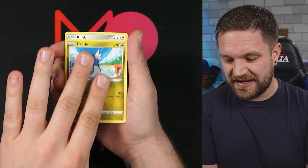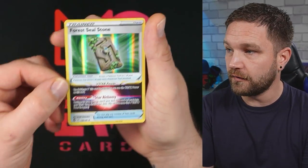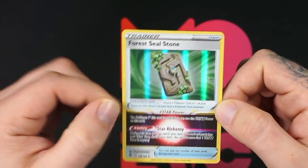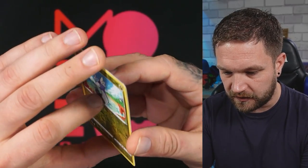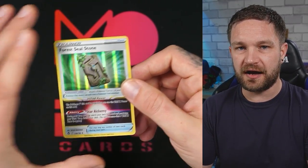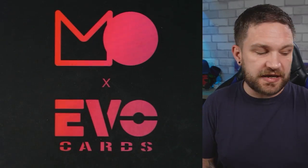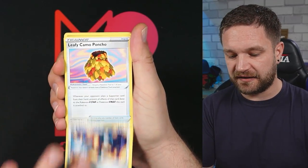Rolls, Dratini, Dragonite reverse — and one of the new V-star holo trainer cards, which is pretty cool. I've seen some errors with this card where it's slightly bigger than others, but that one seems all right. Two packs left from the ETB and so far just the three hits — we can still end up with a decent ratio.